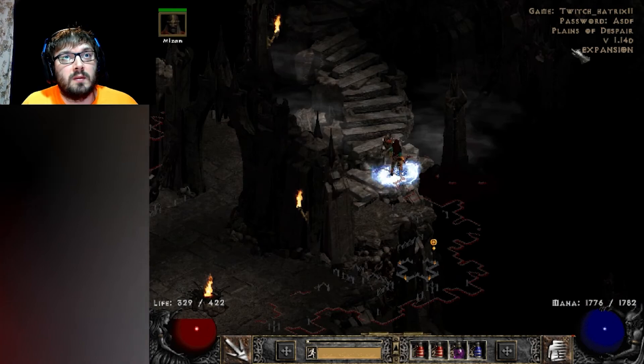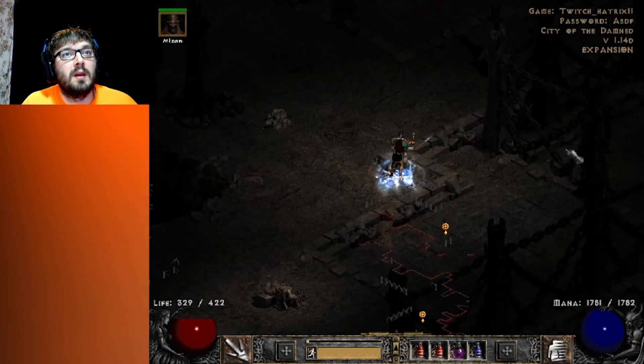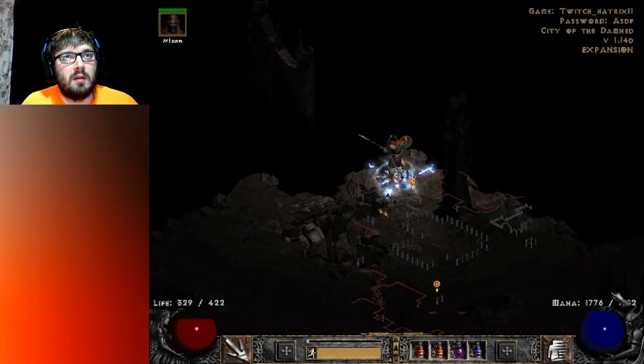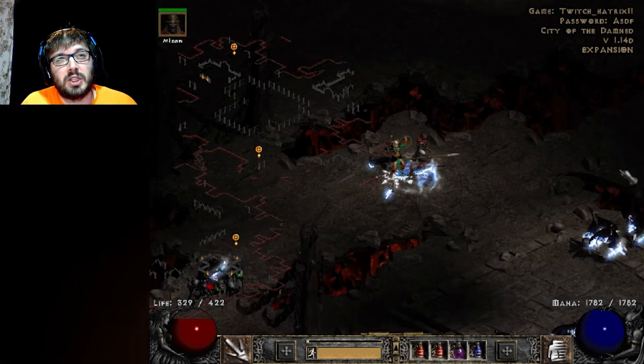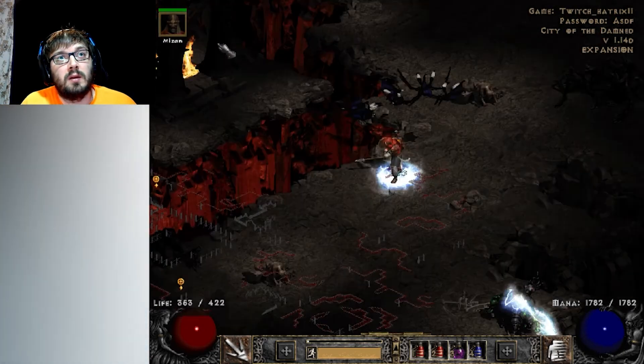We're still looking for stairs again. We can kind of see the other edge of the map over here, so we know the stairs are this way. In here we are kind of going to the middle — we're just looking for a cave that takes us down. Usually it's in the middle-ish area. We'll work around and see what we can see.